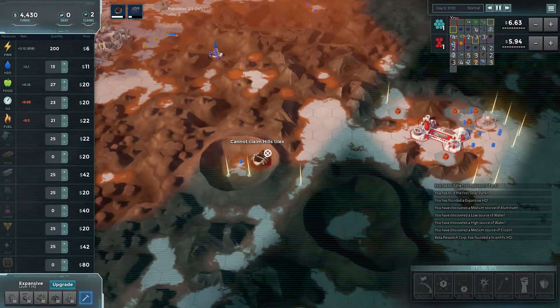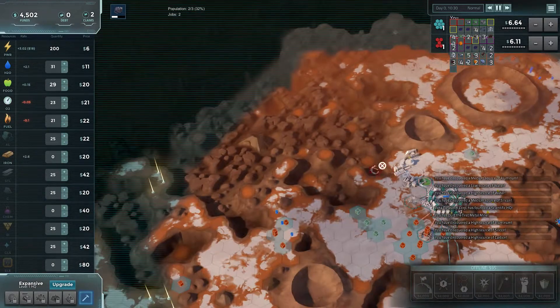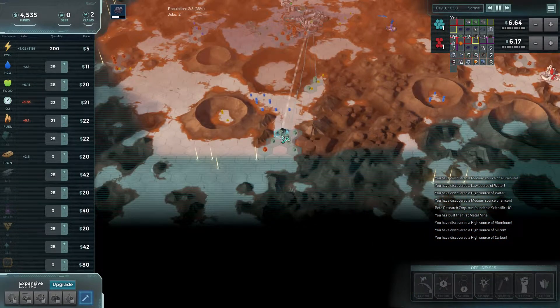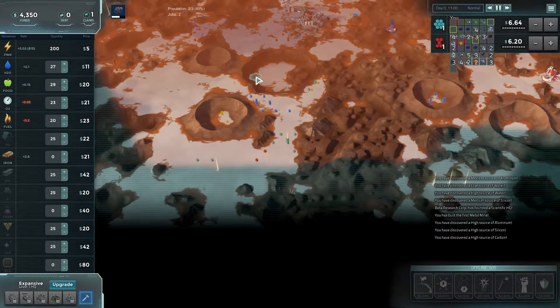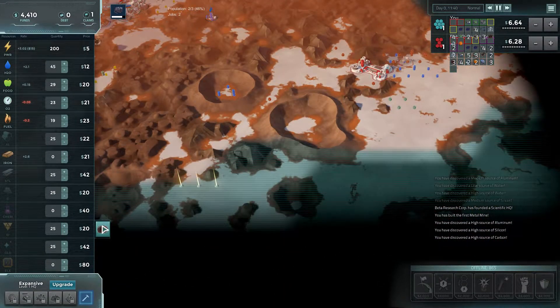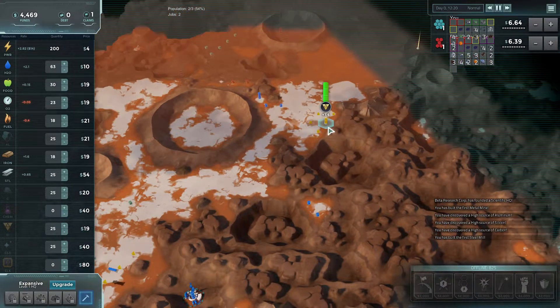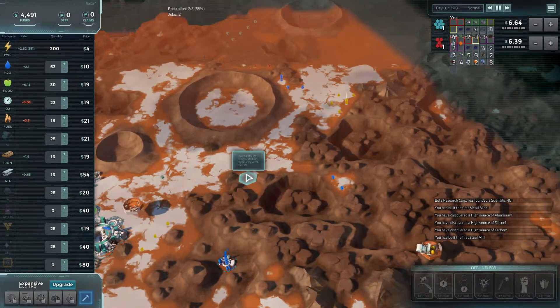Aluminium — there we go. Two, do we have some as three? Three. There we go. Some aluminium, silicon, high level — found somewhere. There we go. Should be our last claim.